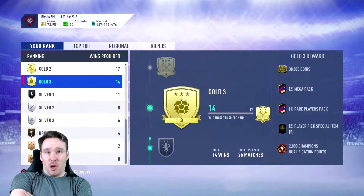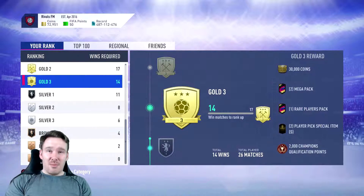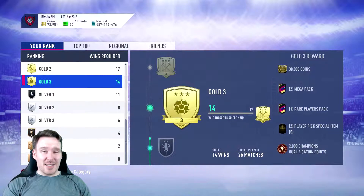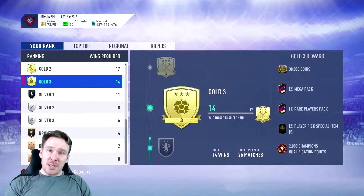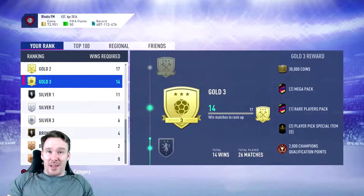We are on goal 3 — so we've got 14 victories, which is good. We want to hit goal 2, but to be honest, the difference between goal 2 and goal 3 rewards is pretty slim. Goal 3 is probably just as good, if not better — we tend to do better on goal 3 I think. Goal 2 has been terrible for us; every time we think we've hit it, it's just been terrible. Pack openings lately are just terrible — they seem to be getting worse. I don't know why — no idea.